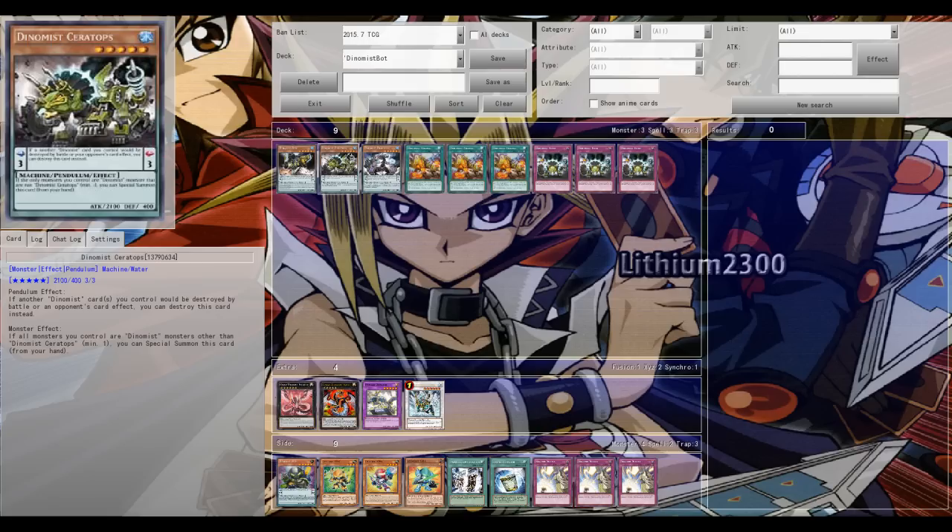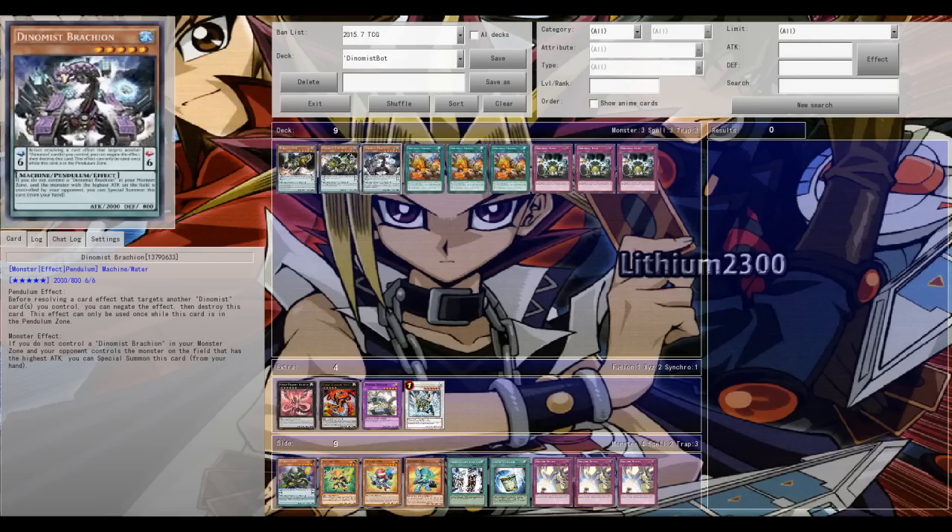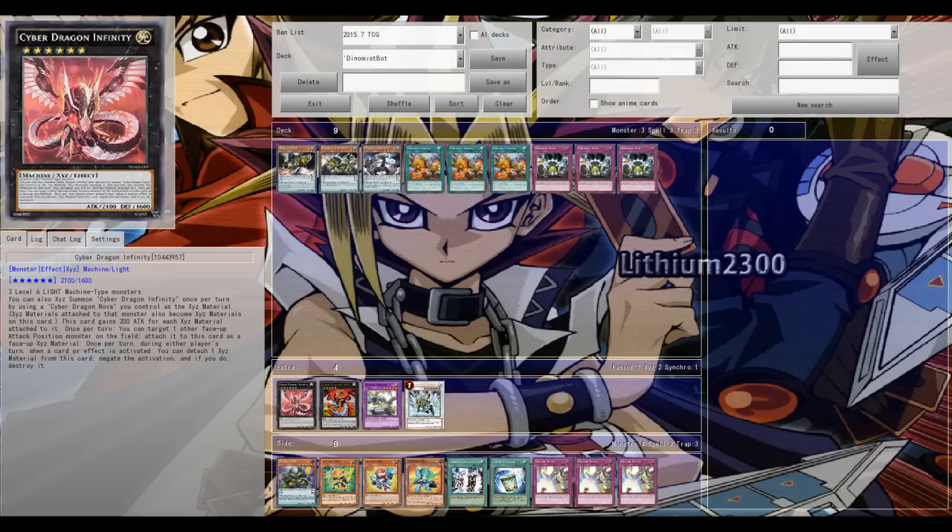Ceratops can be special summoned from your hand if all monsters you control are Dynamist monsters. Then we have Brachion, which is also a powerful monster you can special summon from your hand if your opponent controls the monster with the highest attack. This boosts your possible rank five Xyz plays.